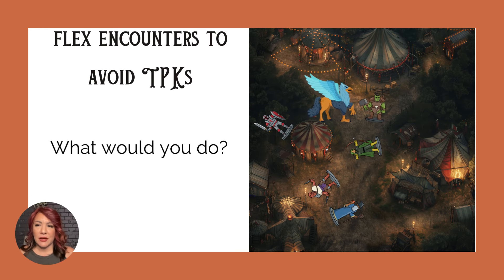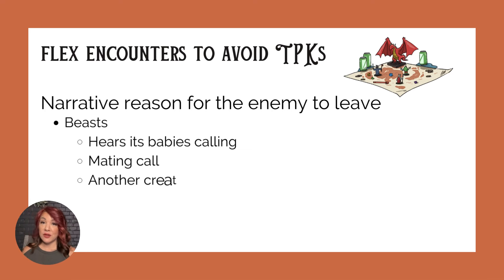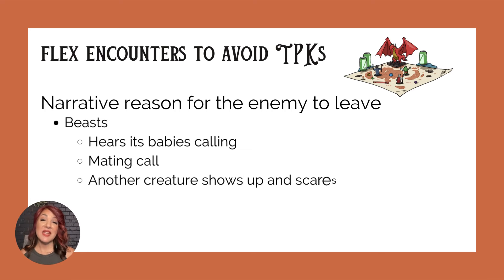Imagine this scenario: your party is in a carnival setting. It's at night and a griffin breaks free of its enclosure. It causes havoc, maybe injuring or killing carnival goers. The party attacks, but before you know it, almost the entire party is down and there is one person left. There are some ways that you can adjust this encounter mid-battle and your players won't even know that you did it.